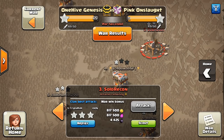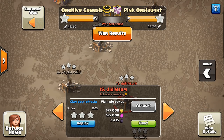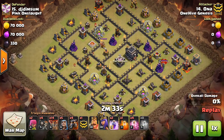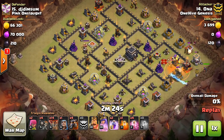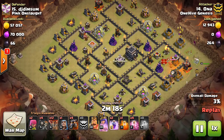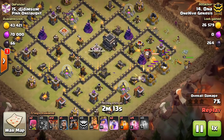Number three: check for stuff in the corner. This is something you think people would do more, but they just don't — we see it even in Genesis a lot. People are not accounting for the Builder's Huts, which are common at pretty much every town hall level, especially Town Hall 9 and 10. So make sure when you're doing a three-star or two-star attempt, you look for those Builder's Huts. You've got to account for them with Archers or something, otherwise you could feel really stupid after an attack.